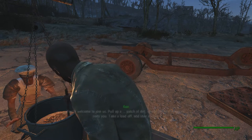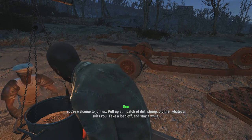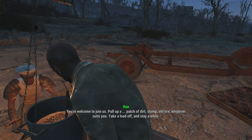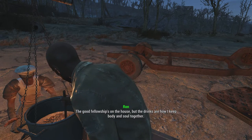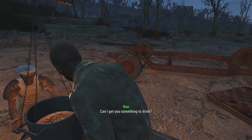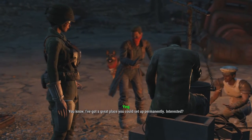How's it going, friend? You're welcome to join us. Pull up a patch of dirt, or whatever suits you. Take a load off and stay awhile. Good fellowship's on the house. The drinks are how I keep body and soul together. Can I get you something to drink? Then you just choose the option that works for you — something like 'Great place, you could set up permanently.'